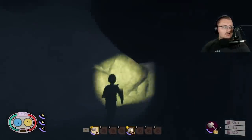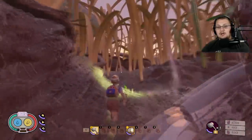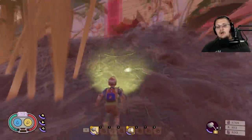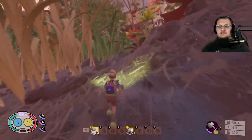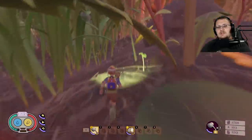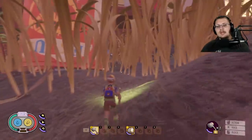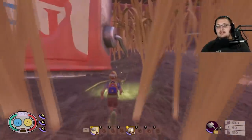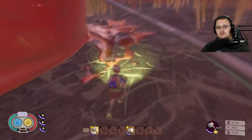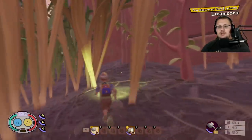The next one is the Laser Corpse scabby, hidden by a paint bucket near the porch. A lot of people used to find it floating in the air, but that's been fixed — it's now on the north side of the paint bucket on the ground. Run around this corner and you will see it right there. Just grab it — there's the Laser Corpse scabby.